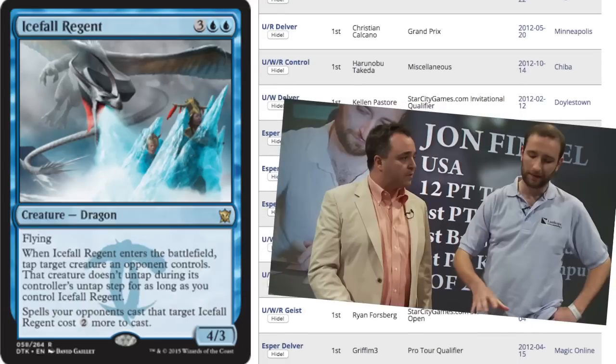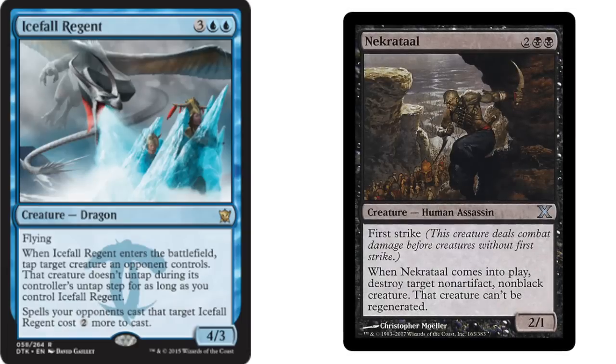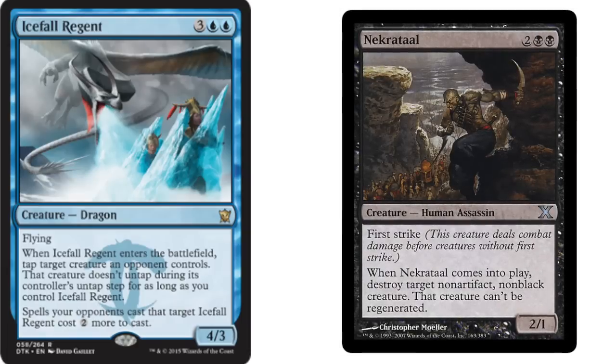It was in two Grand Prix winning deck lists, it was in John Finkel's third place list from Pro Tour Dark Ascension, and many more PTQ and IQ winners. The ability for blue to have a Necrotol that can essentially shut down your opponent's best creature is huge, and this guy could have similar impact.